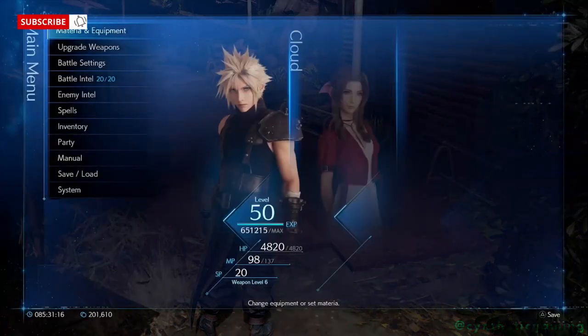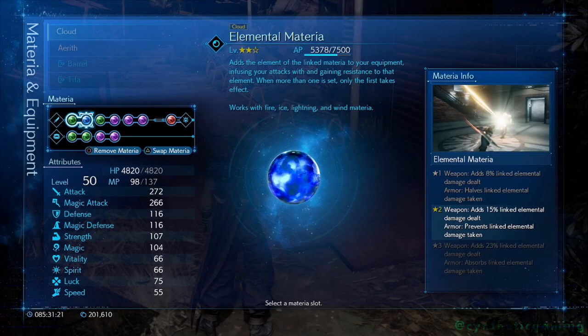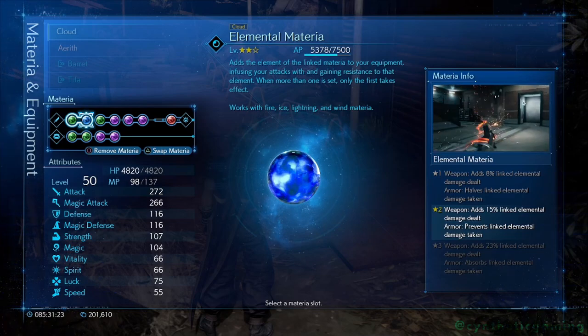We've got a few crucial things going on with my loadout today. For both Aerith and Cloud I have Elemental linked with Wind, and that's because Rude is weak against wind attacks.